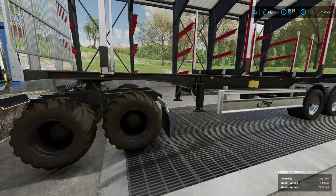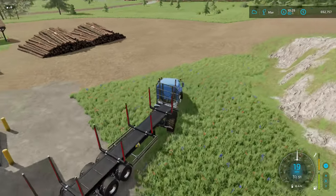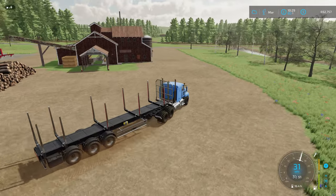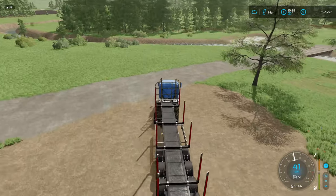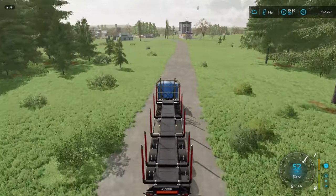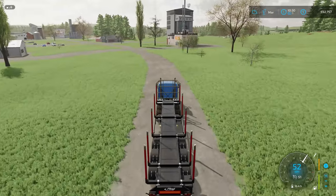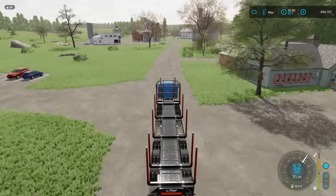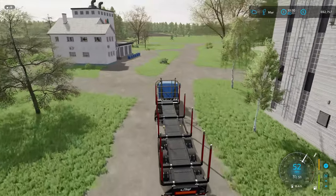I'll turn the interactive markers back off — I like them off as it looks cleaner on the map, though it's nice to turn them on to find things. I need to do a little more landscaping around here for pulling in and out, but this is going to store around 100,000 liters of logs, which is okay. The sawmills aren't going through logs as quickly as I hoped, but this storage will let me clear the logs over by the vineyard. Once those are cleared, we're going to add some more grapes today, buy a couple of pruners for the Landini — one front, one back — and try to do two rows at a time.